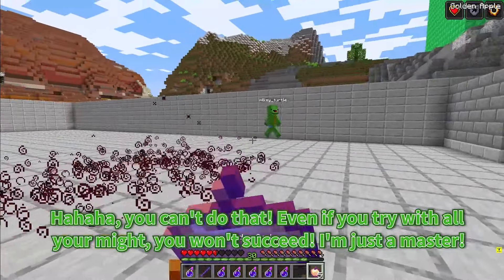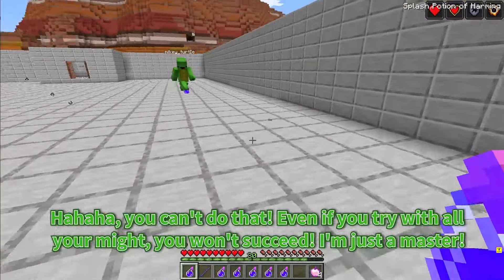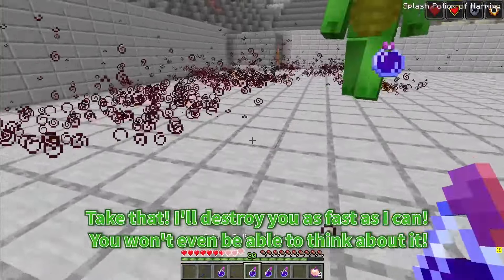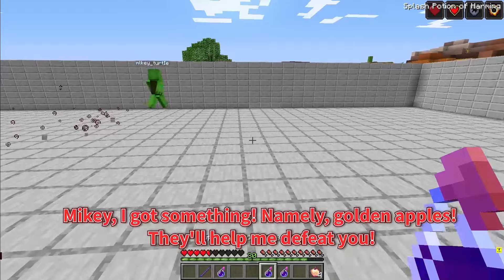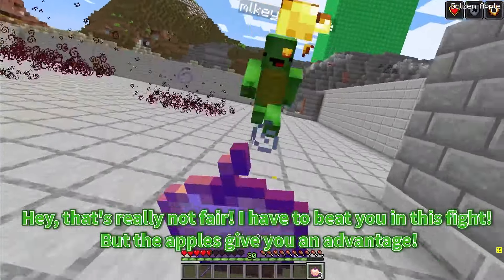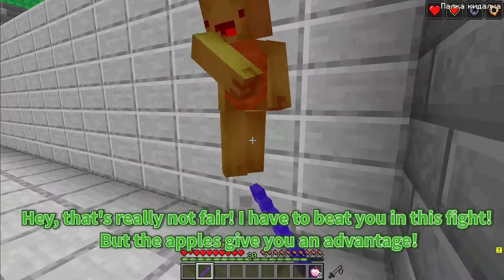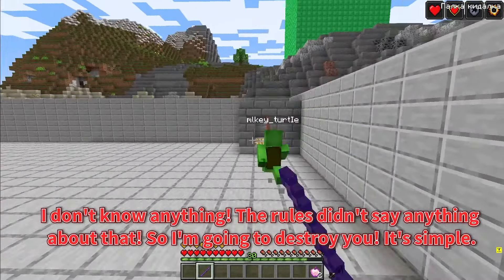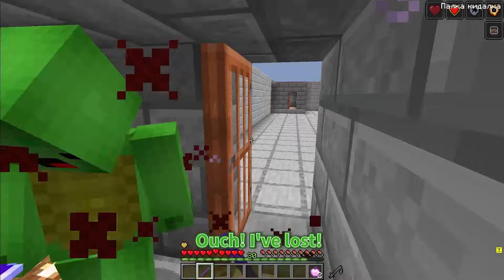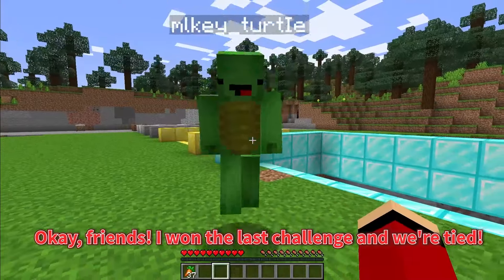Friends, I can't lose here. If I lose here, I can't even score. I have to do whatever it takes to beat Mikey. You can't do that! Even if you try with all your might, you won't succeed. I'm just a master. I'll destroy you as fast as I can. Mikey, I got something — golden apples. They'll help me defeat you. That's really not fair. I have to beat you in this fight, but the apples give you an advantage. The rules didn't say anything about that, so I'm going to destroy you. Ouch! I've lost. I won the last challenge and we're tied. That means we need one more challenge for the winner.